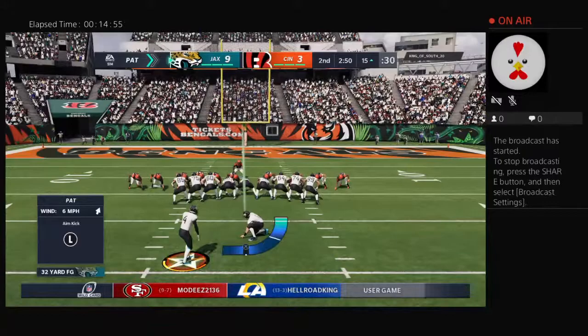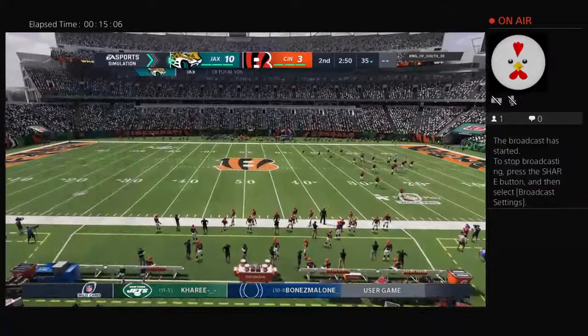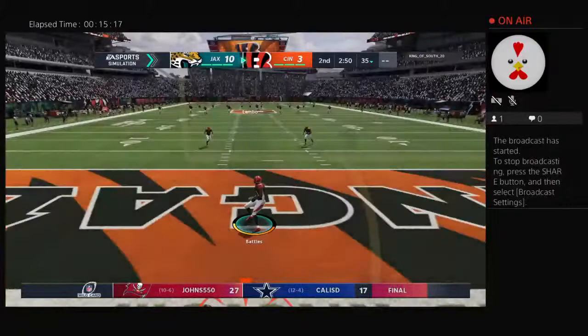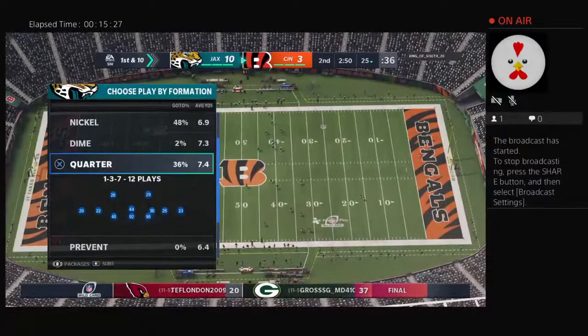That route is really tough to cover because if they're running it correctly you think it's really going to be a slant. The number one thing you're taught is to not get caught inside or get beat inside, so you guard that a little bit more — which gives more space to operate outside if you start to move initially inside as a receiver. And that'll carry over the back line of the end zone for a touchback at the 25-yard line.